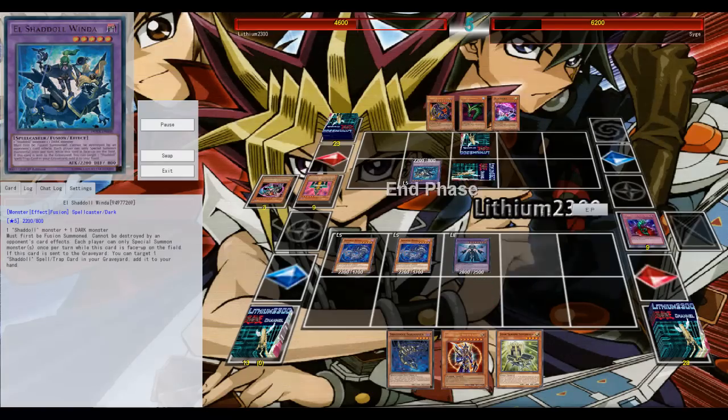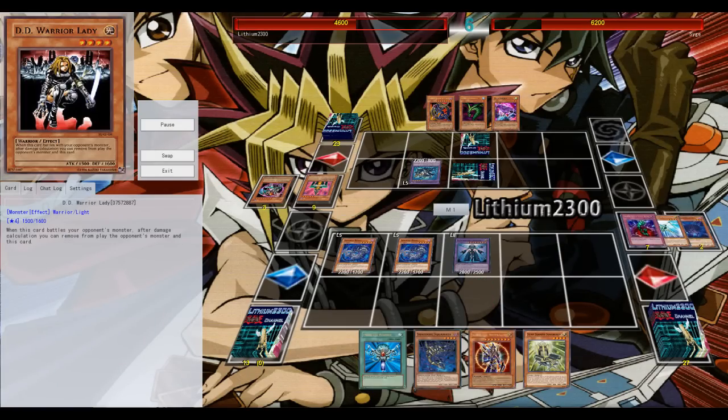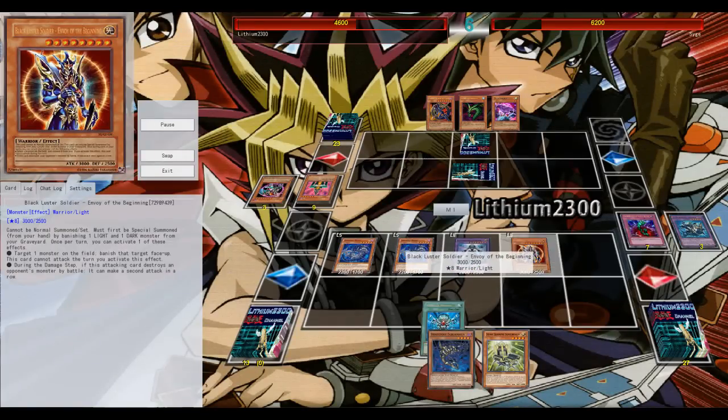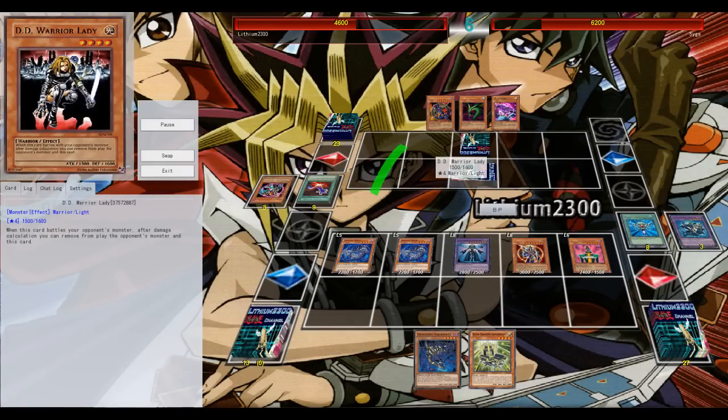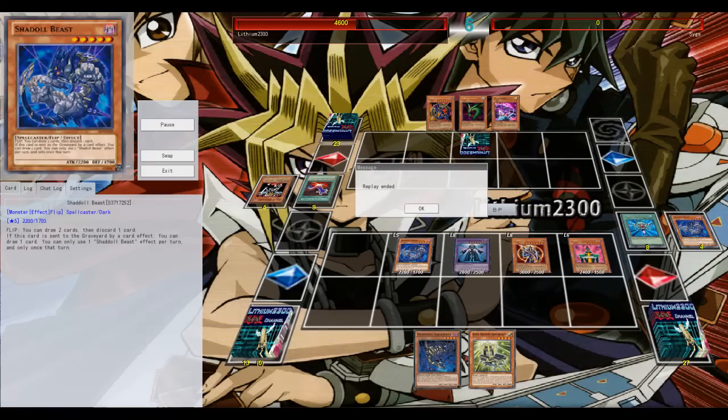The Bottomless Trap Hole comes through — no priority — and I rip the BLS. He special summons BLS and to rip Monster Reborn. I think he has Mirror Force set and it's obvious I had to go for Jinzo to block his backrow, so GG.